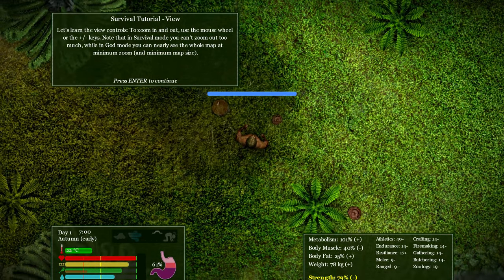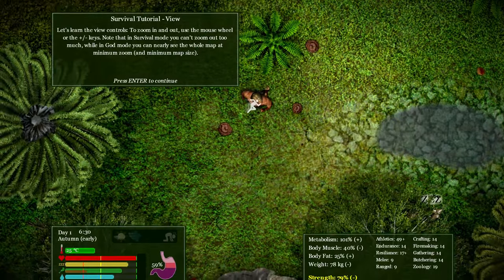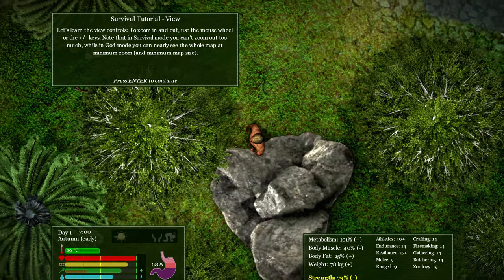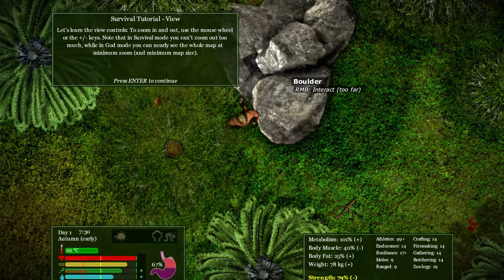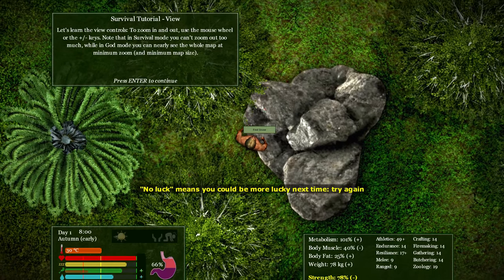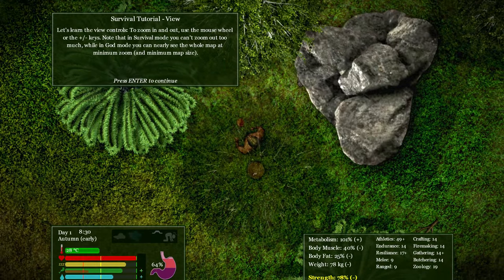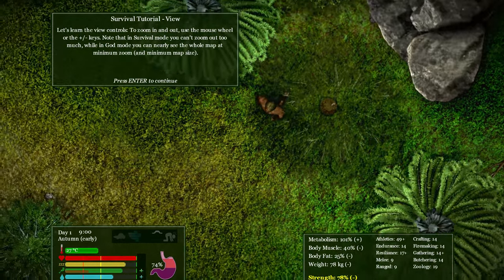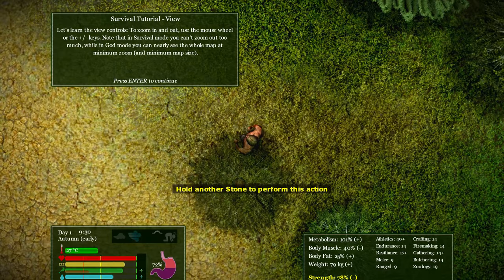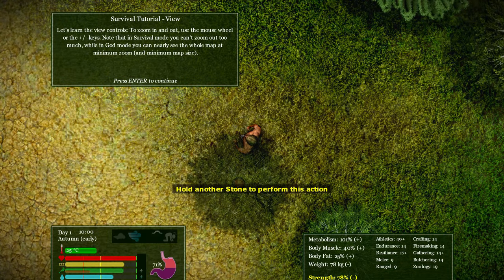Oh look, it's dung. Moist. What can I do with that? That means there is something nearby that was pooping. Fruit! Eat the fruit. Yay. Searching for a stone — no luck. 'No luck means you could be more lucky next time, try again.' I found a stone. Now that I have a stone, that probably means I can find another one and sharpen it — cause that's how it works I guess. Sharpen. I already have a fucking stone. This makes no sense.